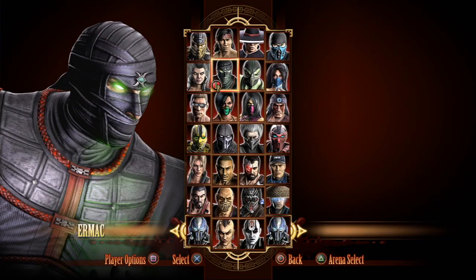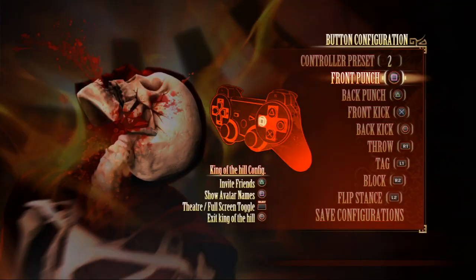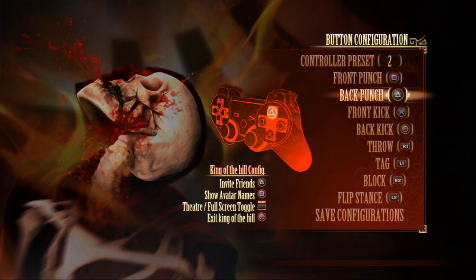CD Jr here, MK9 champion — the MLG Columbus Mortal Kombat champion — here to give you some tips on how to master Ermac. Here's the default button configuration for Mortal Kombat. From this point on I'm going to be referring to front punch as one, back punch as two, front kick as three, and back kick as four. Now let's get started.